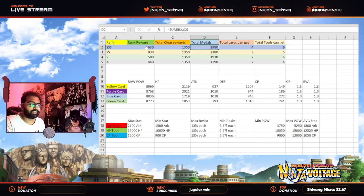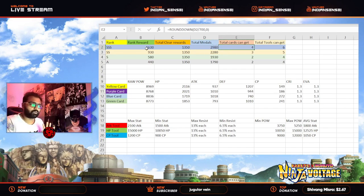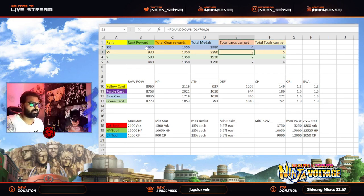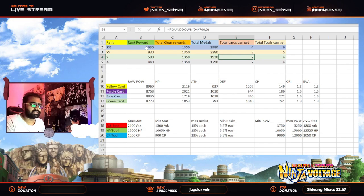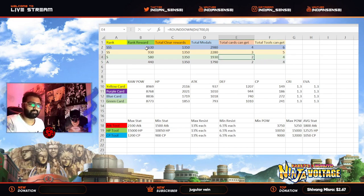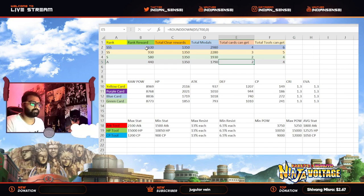With your total medals, you can get either four cards maximum or six tools maximum. Some leftover medals can be used to purchase evolution material and gold frogs. For SS rank, you can get three cards maximum and five tools. For S rank, two cards maximum and four tools maximum. A rank is also two cards maximum and four tools maximum — same as S rank, but with a little more left over for evolution material and gold frogs.